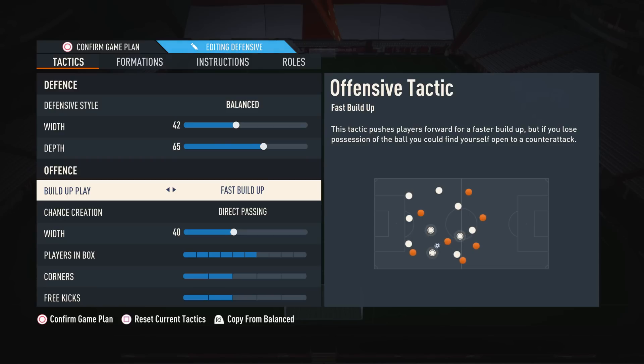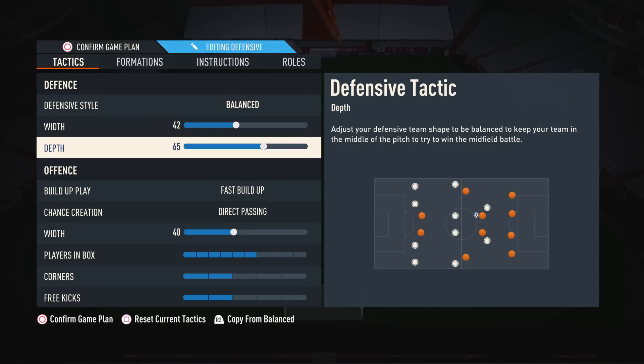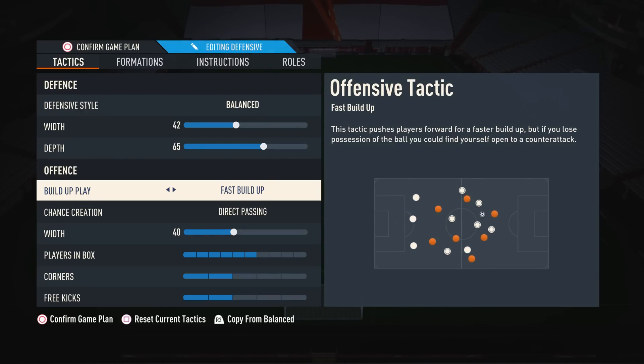Moving on to build-up play, this is something I've changed again, and I've gone back to something I was using at the beginning of the year — fast build-up. The reason being is the 4-2-3-1 actually has a lot of players in the middle of the park; you essentially have five midfielders technically. So having this on fast build-up means a lot of your midfield players are going to be moving around, creating more passing opportunities and moving up the pitch a little bit quicker. So you can play at a faster pace and it can be a lot more fun. It can be easier to link up the play. You can obviously get caught out if you lose the ball because your players do move up the pitch very quickly, but it kind of goes hand-in-hand with a higher depth. So your defensive line isn't going to be super deep, and your midfield and attack isn't going to go flying off. It's all very much up the pitch.